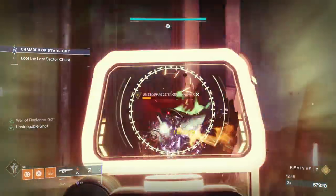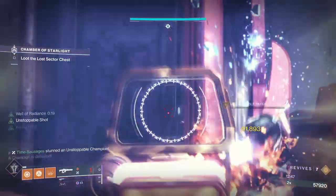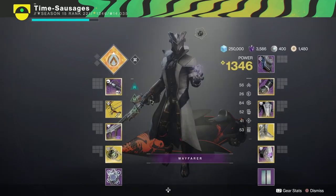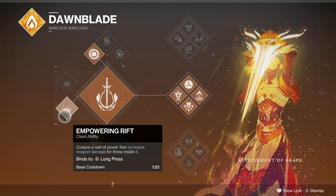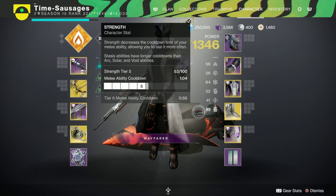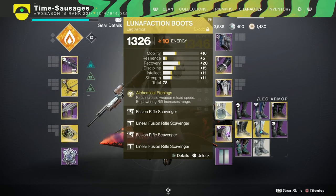If you look over my gloves, I've gone for Unstoppable Fusions and Overload Bow as well. Now, because these are all long-range weapons, what I've gone for here is an Empowering Rift, which increases my weapon damage. And because I'm using my Lunafaction Boots, that's going to give me increased range as well, because we're doing lots of kicking from afar.